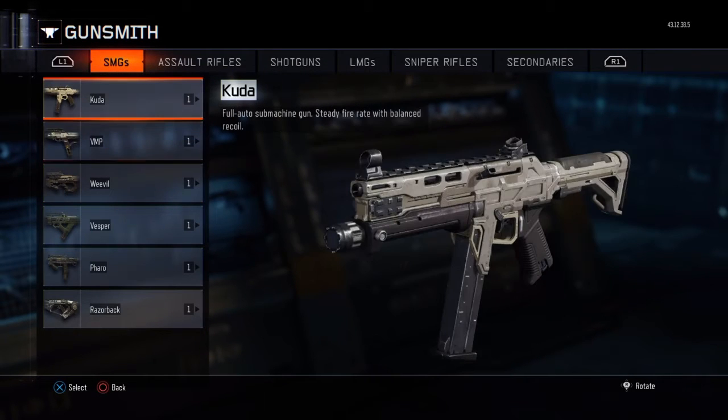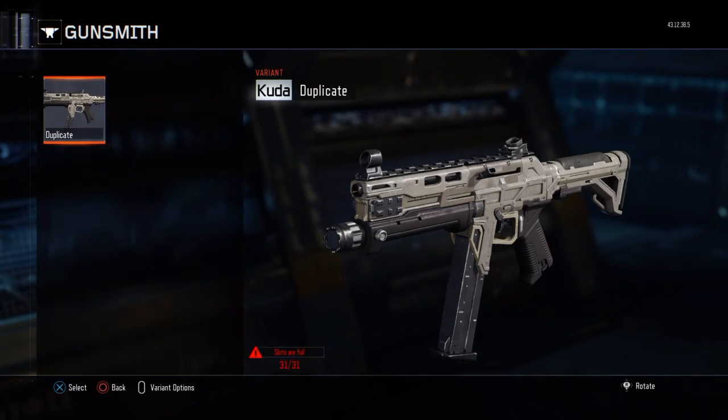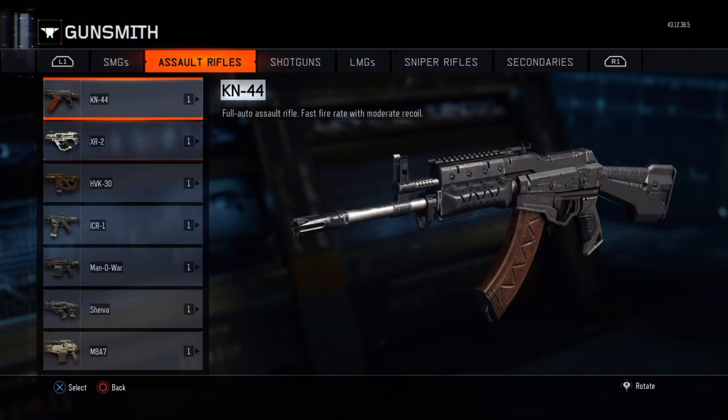Now you want to make a class with a plain gun — a different gun that you want to duplicate the camo onto. Make a variant called 'Duplicate', 'Dupe', or 'Duplication' so you remember. With this variant, you want nothing on it — no camos, no paint jobs, no attachments, no optics, just nothing. Save it with that name.